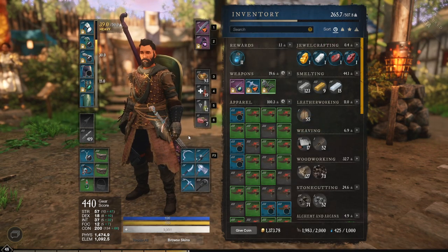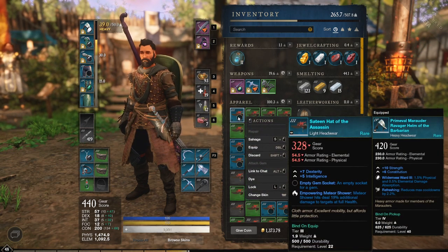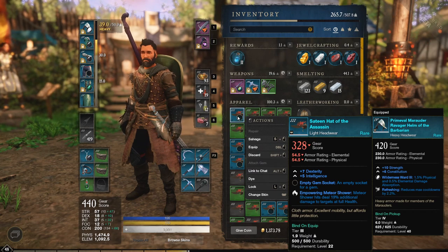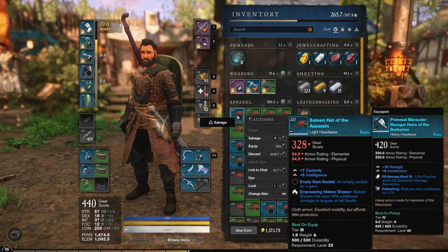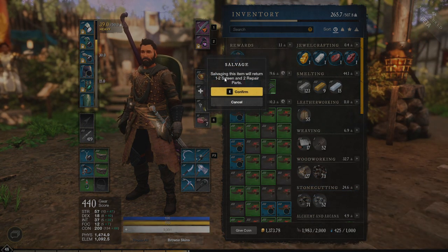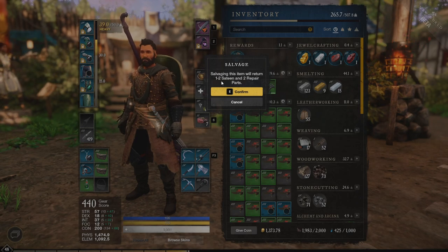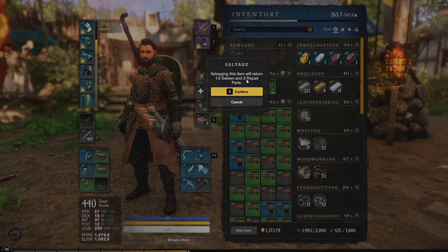How do you get repair parts? In this game it's quite simple. Any gear, armor, or weapons that you do not want, all you have to do is hold S on your keyboard and left-click them. When you do that, this screen will pop up and say salvaging this item will return, in some cases, a little bit of resource and then repair parts.